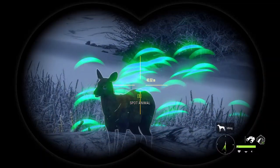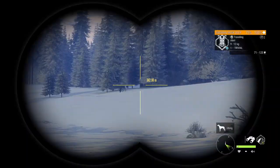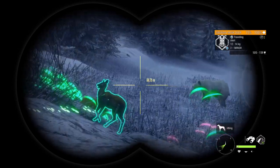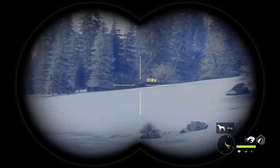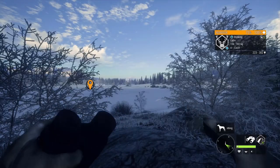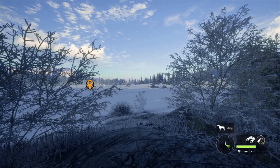We made it up to one of my favorite spots and we have a level 4 reindeer off in the distance there. There's actually a lot of them just chilling next to me — how did they not spook? The main thing we are after is reindeer and we do have this level 4 right there, about 330-ish meters out. We'll get a proper range though — 295, so that's even better.